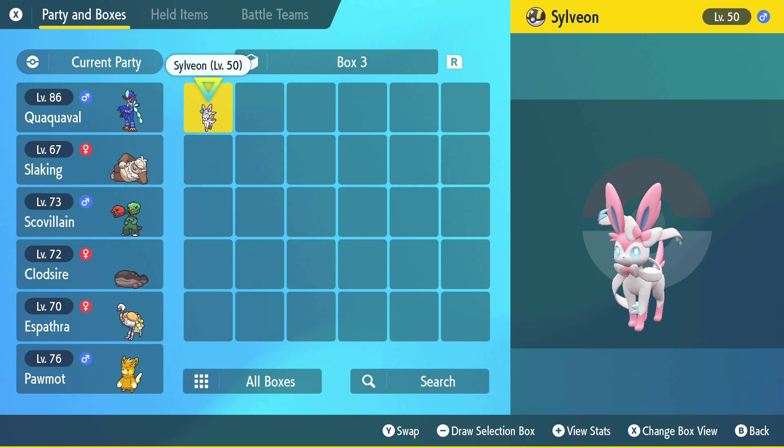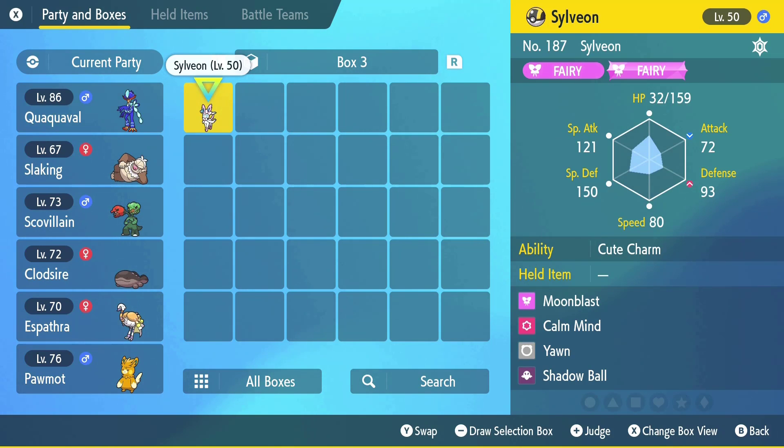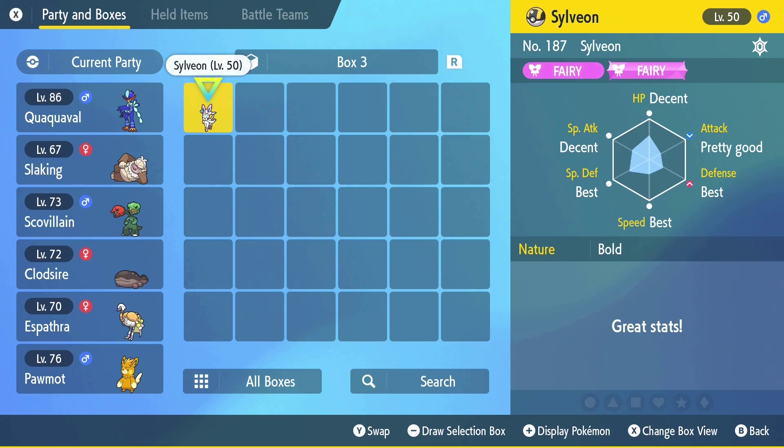At first glance, these Eeveelutions might seem the same as normal ones, but if you take a closer look, they have 3 best stats. This will be the case for every Overworld Terra — the Sparkling Dunes. And what that means is that specific stat that has 'best' next to it is maxed out in IVs. It's literally the best it could be.